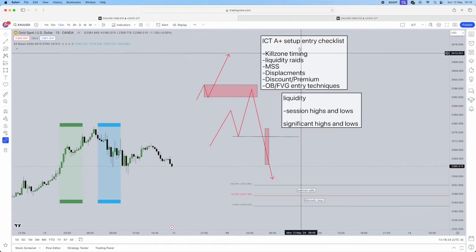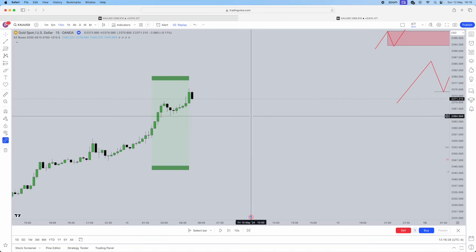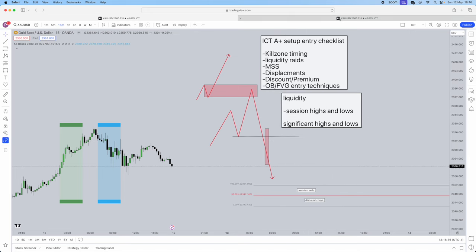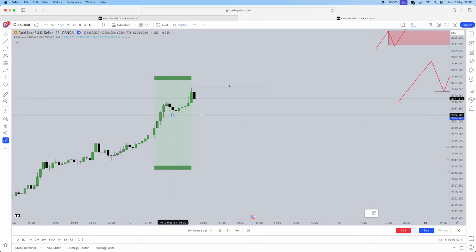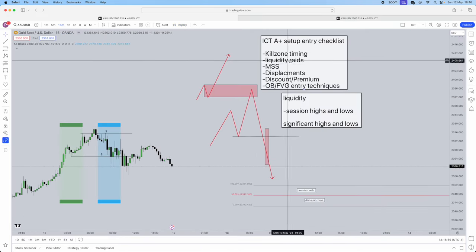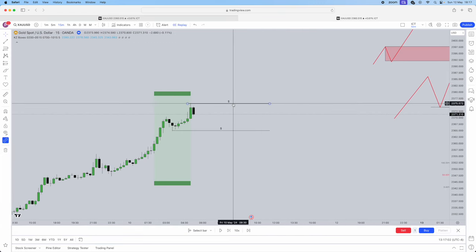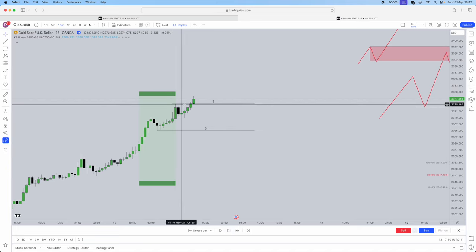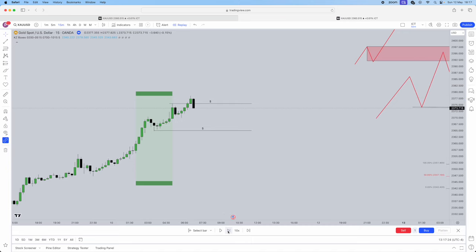First things first, remember, we're going to have our kill zone timing - in this technique I'll be showing you a New York kill zone trade, so we've got our timings sorted. Liquidity - remember, liquidity is going to be session highs and lows or significant highs and lows. In this case, I'll be using this London high as a liquidity level, and we can potentially use this low as a liquidity level as well. Liquidity is now marked out. We need the liquidity to be raided - if our buy side liquidity gets raided, we're looking for sells, because above buy side it's going to be sell stops. If our sell side liquidity gets raided, we're looking for buys. The London high does get taken, so liquidity has been taken. Our session hasn't started yet for us to actually be looking for any sort of entry techniques.